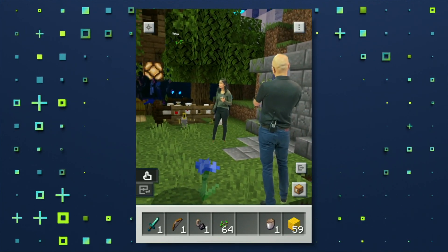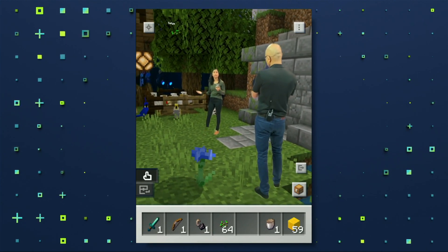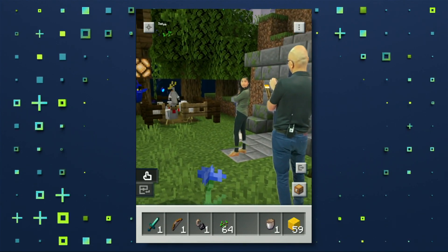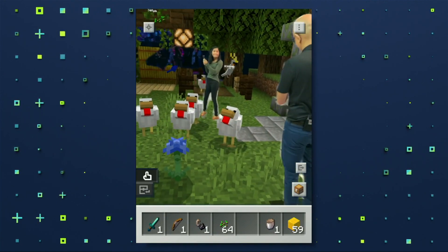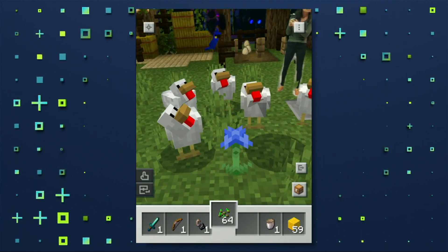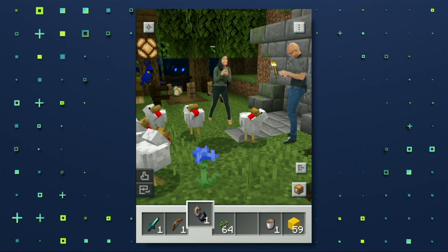And with Azure Spatial Anchors, when we come back here tomorrow, the game will be exactly where we left it. That's awesome. So let's go — I see those chickens there. Do you want to let them out? Let them out! They're rushing at you. Can I feed them? I think you must have some seeds in your hands. They like you the best. They're enamored.